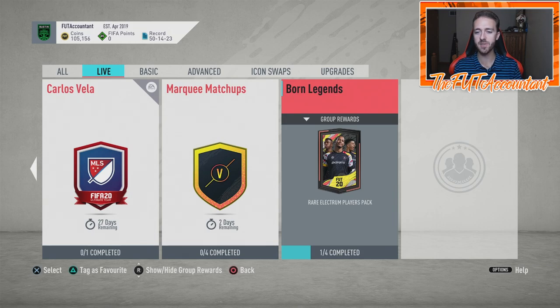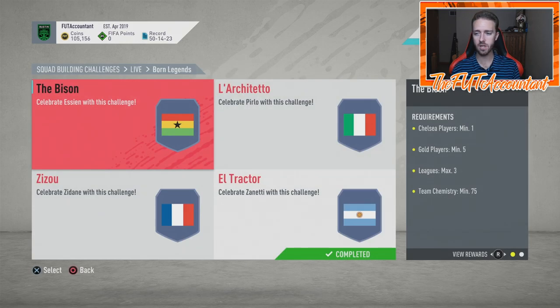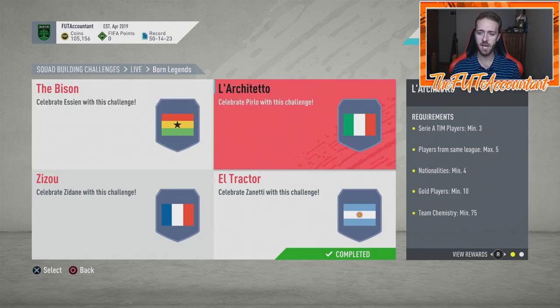There's been these types of SBCs that EA has been dropping this year — very cheap SBCs like the Born Legends SBC, one called the Strong Start SBC, and the Volta Football SBC as well. These cheap SBCs that cost less than 20,000 coins to complete give you a pack or a couple packs back. The Volta Football SBC last week cost like 6,000 coins to get a 35k pack — that's going to create some market movements.